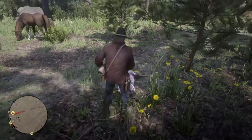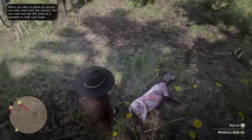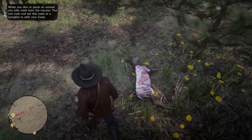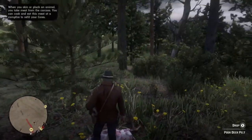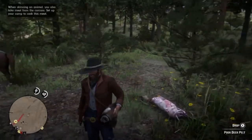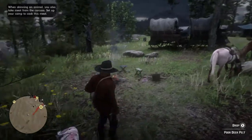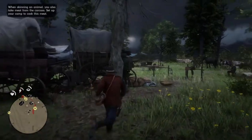What do you do with it — or do you give him the skin? Deer pelt, mature venison, dead eye... So you've got to pick that back up, I guess. Which is what I want. Do you take that to him first? I don't know. Why does it say drop? Because you have the deer... When you skin or pluck an animal, you can take the meat from the carcass. So when skinning an animal, you also take meat from the carcass. Set up your camp to cook this meat. I don't know. I don't get it. What do I do with this pelt? Take that pelt to Pearson though, I think.